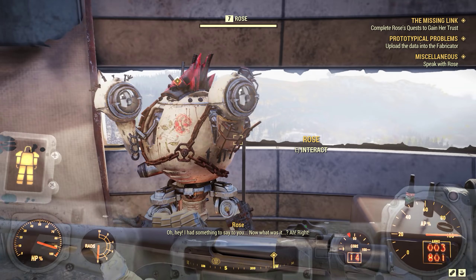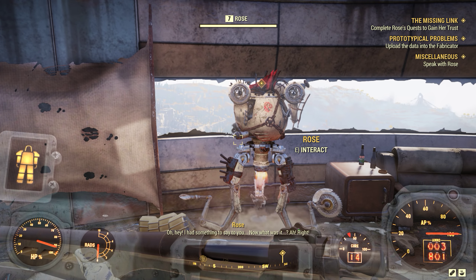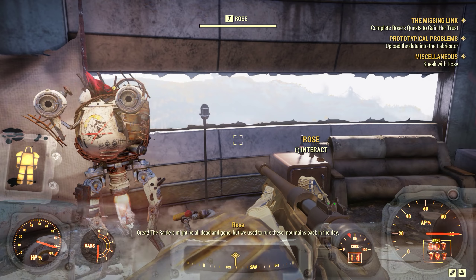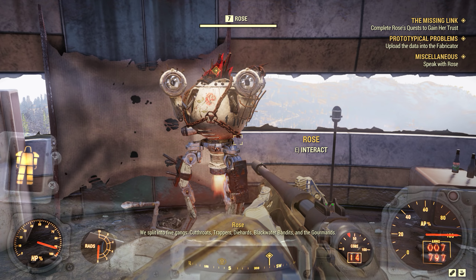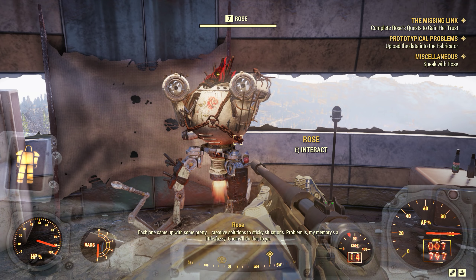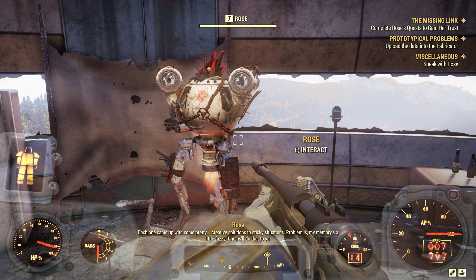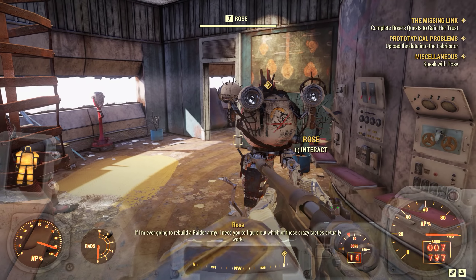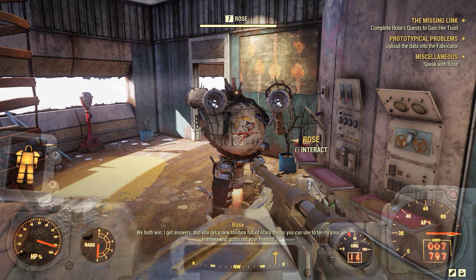Rose, let me know what I need to know, I'll let you live. Okay, so - want to help me out again? The raiders might be all dead and gone, but we used to rule these mountains. We split into five gangs: cutthroats, trappers, diehards, blackwater bandits and the gourmands. Each one came up with creative solutions to sticky situations. My memory's a little fuzzy - if I'm ever gonna rebuild a raider army, I need you to figure out which of these crazy tactics actually worked. I get answers, and you get a new toolbox full of scary things to terrify your enemies.